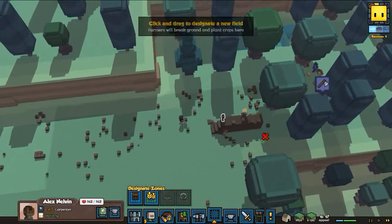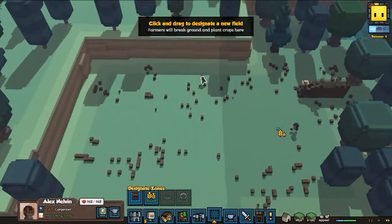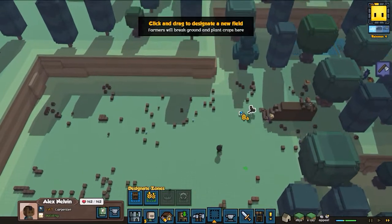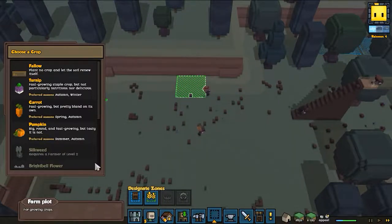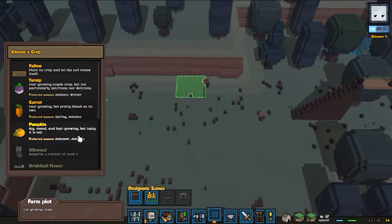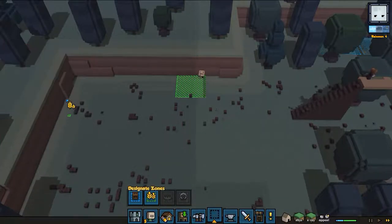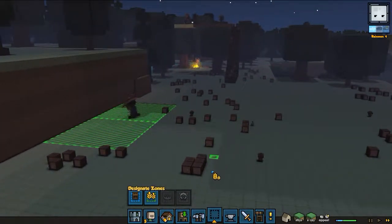While we're waiting, we're gonna make ourselves a little farm - right in the middle here. This will be our planting area for hunting, crops, and mining. We're in summer right now so pumpkin is gonna go best for this season. We're gonna want some variety too - let's get carrots as well.